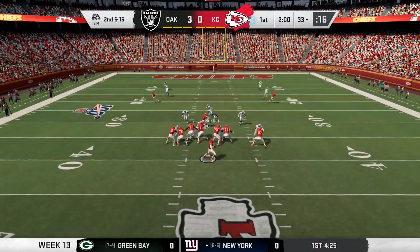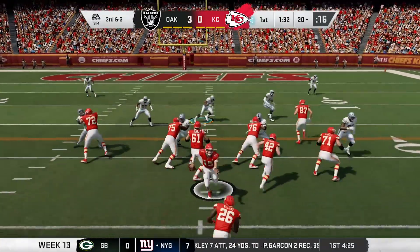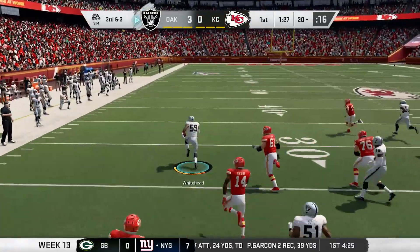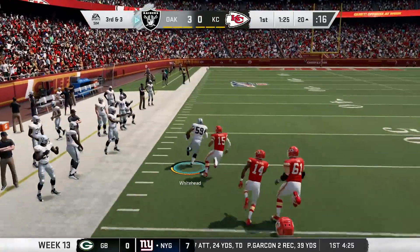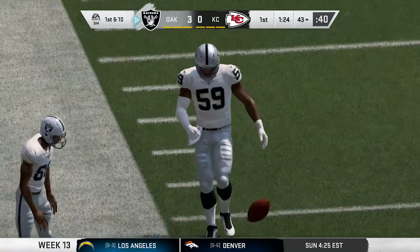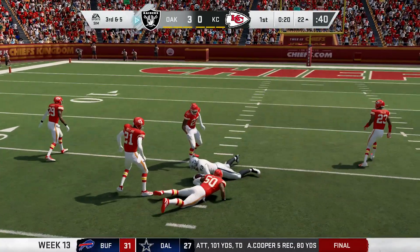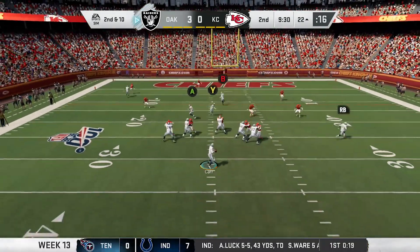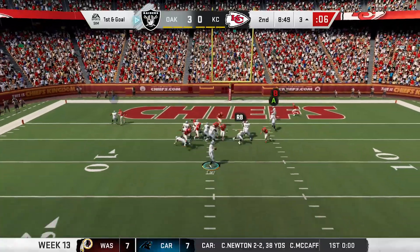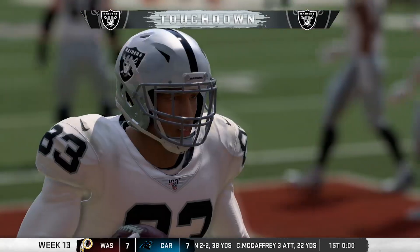Next play, the MVP drops back and throws a dart to Sammy Watkins, but he is short of the marker. It's third down for the Chiefs. Mahomes goes to play action, tries to force a pass to Kelsey, but gets picked off by Tahir Whitehead, who goes the other way — Mahomes makes the diving tackle just in time. Oakland looks to capitalize: Carl hits Waller over the middle, and the big tight end picks up 16. Later in the drive, Carl finds the tight end wide open down to the three-yard line, then Clark quick snaps and hits Waller in the end zone. Touchdown, Raiders! Great drive for the silver and black.